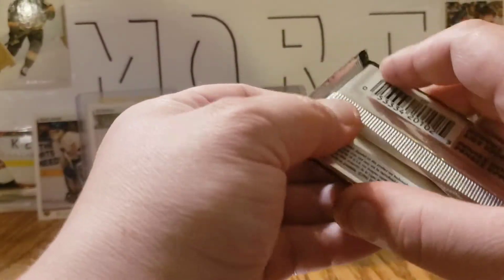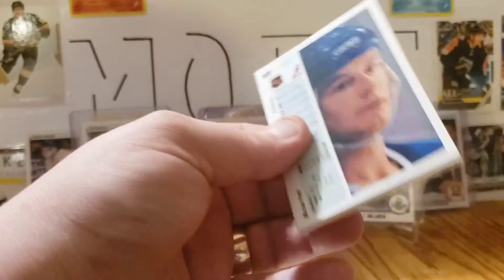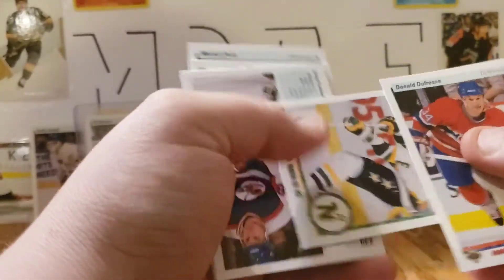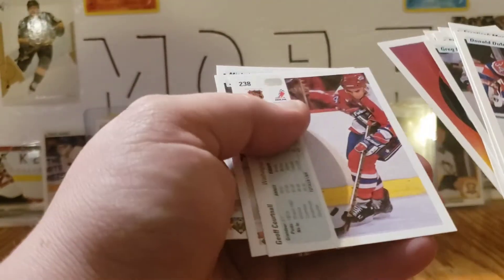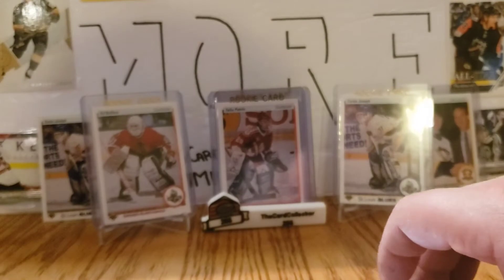Trying to read them quickly and if it's not a name I immediately recognize I'm formulating words before my brain can recognize the letters. We've got Donald Dufresne — hey, sweet — a McGillney rookie, not in French though, but still nice. Frank Musil, Greg Paslawski, Dino Ciccarelli, Steve Tuttle, Steve Duchesne, Paul Fenton, a Jeremy Roenick T-Mark checklist, Jeff Courtenall, Jimmy Carson, Brian MacLellan, and a Michel Petit. Still sweet to get a McGillney rookie.